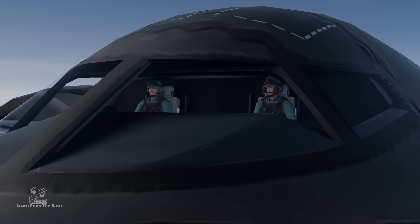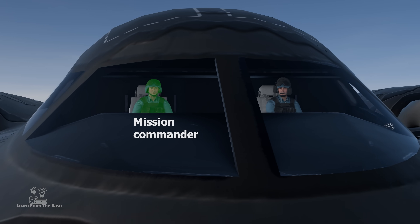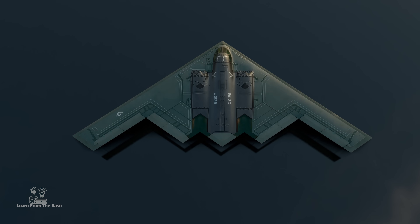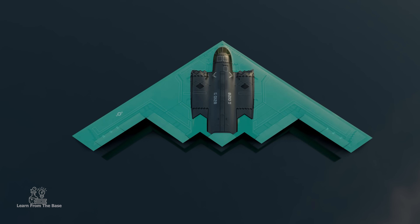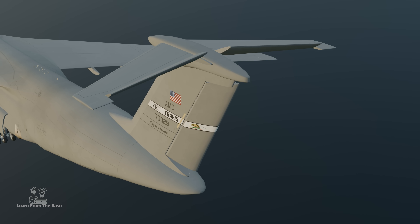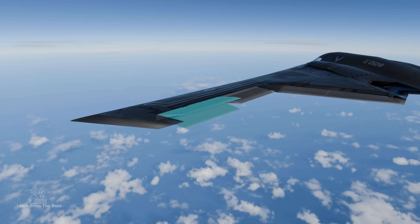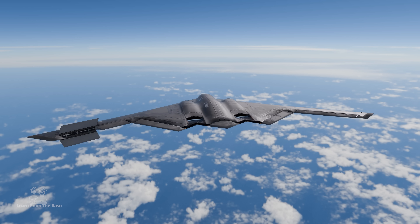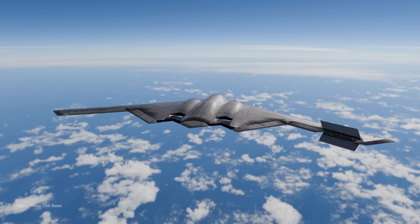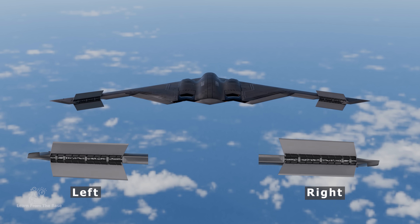The B-2 has a crew of two: a pilot in the left seat and a mission commander in the right seat. The entire volume of the aircraft is integrated within the wing. This unique design makes the flight controls significantly different from those of a conventional aircraft. The outermost control surfaces are the rudders — twin flaps move in conjunction to make the aircraft yaw left or right. When both flaps are extended, they act as speed brakes.